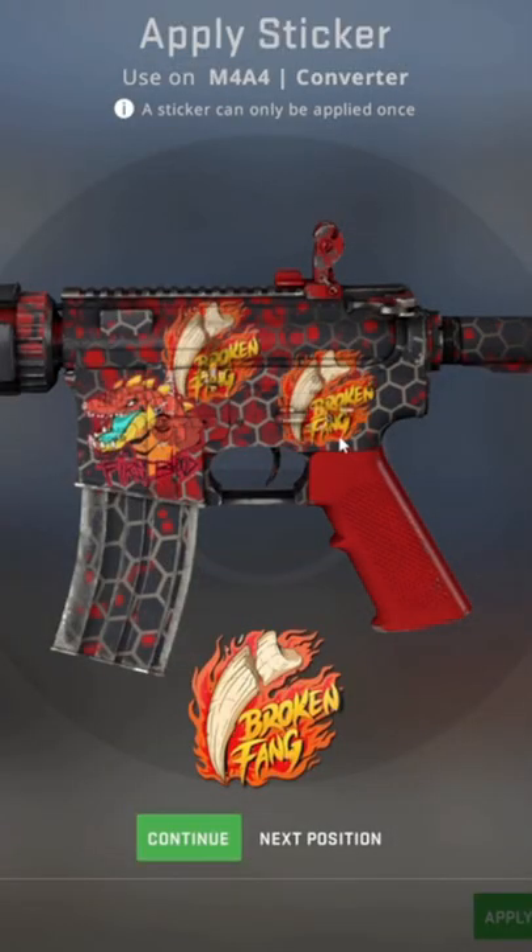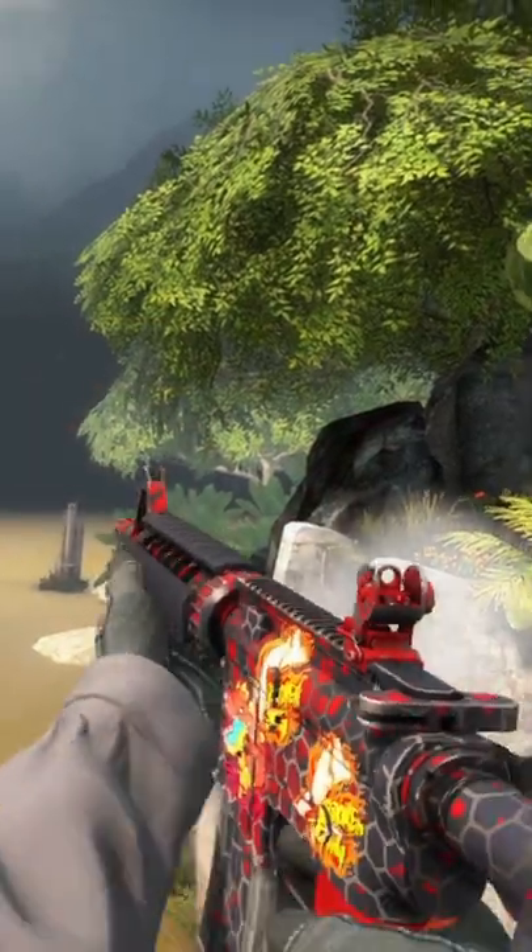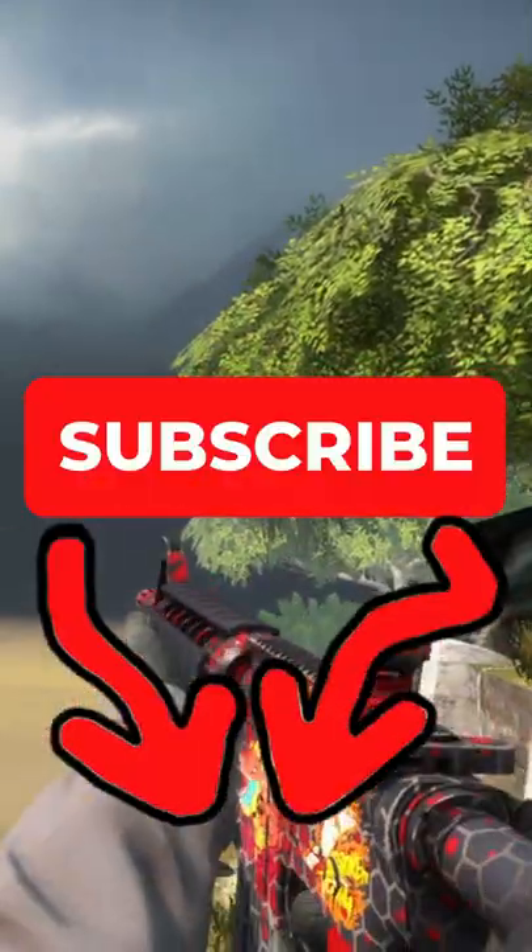Once you have all 4 stickers, apply them in the following order. And there you have it, you have just crafted a fake M4A4 HAL. Like this video and subscribe for more future CSGO crafts.